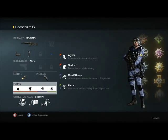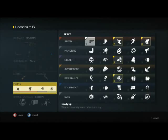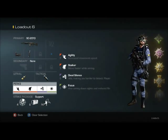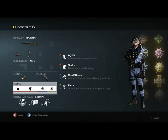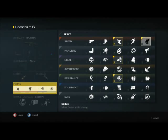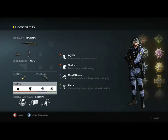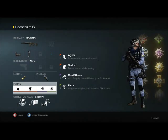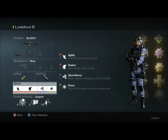My perks for the AR are a little different than my SMG class. I use agility, stalker, dead silence, and focus. Agility — I know a lot of people don't prefer that on the AR, but I like it to help your strafe and maneuver throughout the map a little bit quicker. Stalker: a lot of times in GB, stalker will be banned, so if stalker is ever banned I suggest switching it to quick draw, and then switching it back when stalker is allowed. Focus is a must for an AR — you will rarely win a gunfight if your aim is bouncing up in the air. When you get shot you can't afford to flinch or you're probably gonna lose that gunfight.